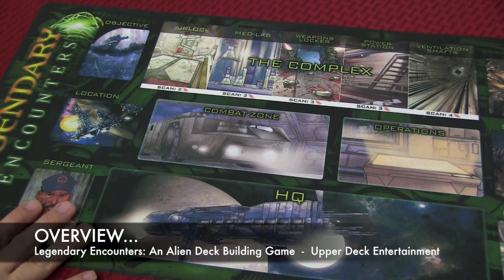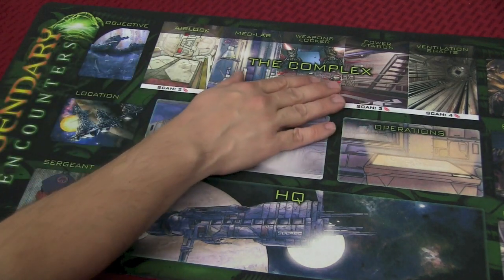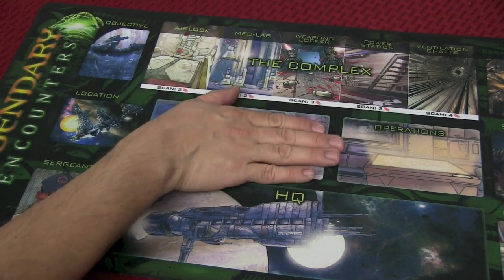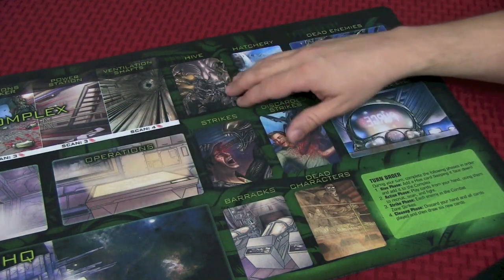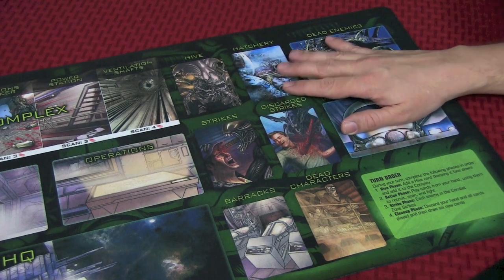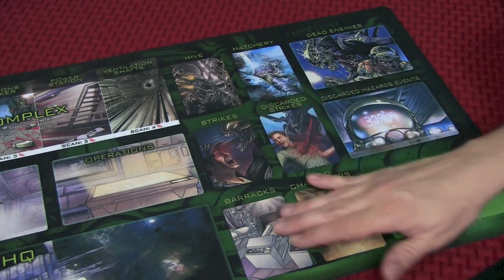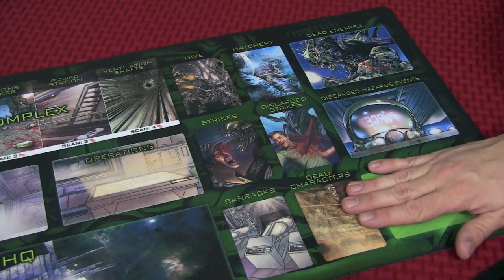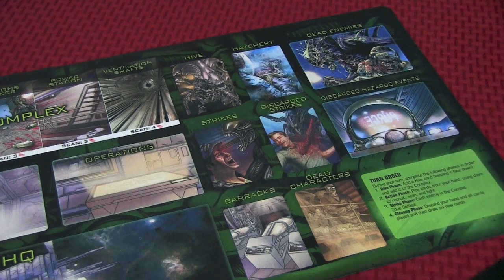Let's get back to the overview. On this half of the board, we have the sergeants and the HQ — these are the primary places you will be recruiting from. Location cards go here, objectives here. The complex is where the hive cards, or the aliens, pass through to get to the combat zone. Operations have some special things that happen. Characters can be captured and put here, and you have to rescue. On the other half of the board, we have where the hive deck is stored as they move across the complex. The hatchery is where you'll find nasty things like facehuggers and chestbursters. Strikes is the primary attack by the aliens, and you'll draw cards from here. Barracks feeds the HQ for cards you will recruit. And sadly, your characters that die will end up here. You discard hazardous events and dead enemies here, and you like to fill this up as quickly as possible. Then you have a turn order for everyone to reference.